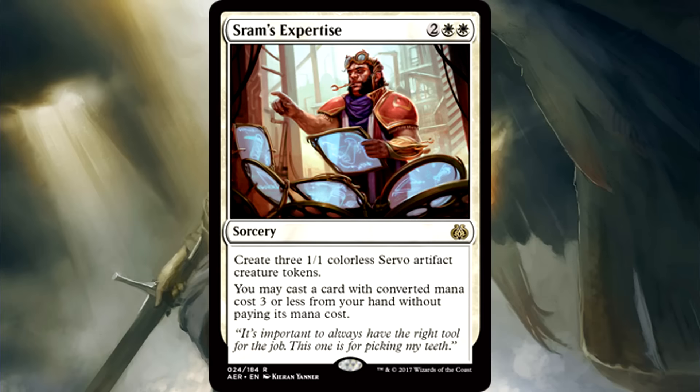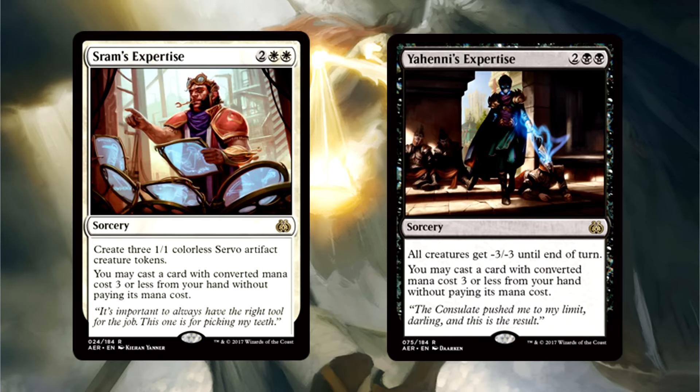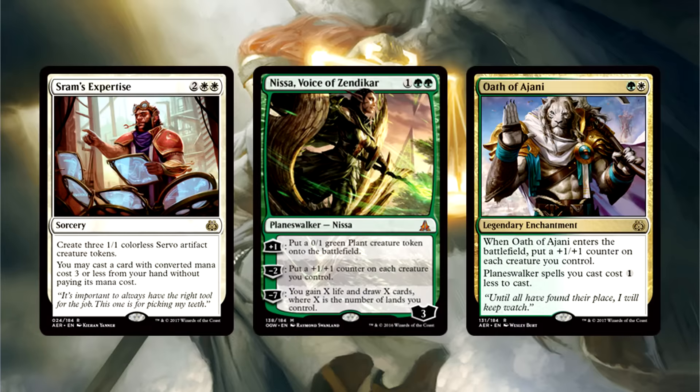Saram's Expertise is 2 of anything and 2 white for a sorcery. Create 3 1/1 servo tokens. You may cast a card with converted mana cost 3 or less from your hand without paying its mana cost. This is clearly a cycle — we had Yeheni first, now this. The expertise not only lets you cast Saram himself, which is just beautiful, but it also lets you cast anything at 3 or lower: 3 mana planeswalkers, any oath you have, removal — anything. 4 mana for 3 1/1s and a free spell? Yeah, that's constructed playable.